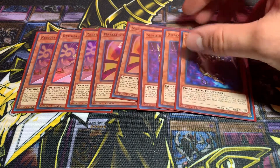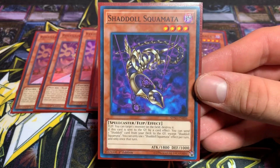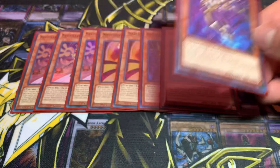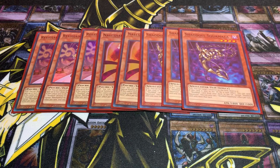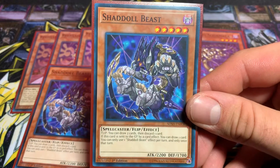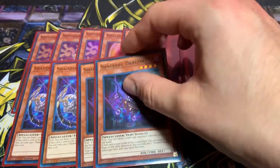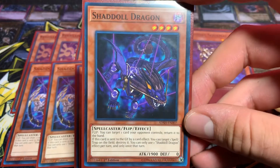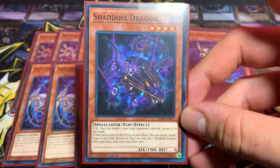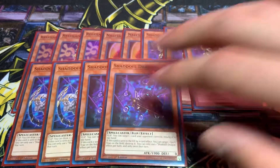Next up we run three of the Shadoll Squamata. In the $30 build you definitely have to run three of these — really good. Two Shadoll Beast to help you draw. And two Dragon. I really like Dragon. It gives you Compulsory and MST on send, and Compulsory on flip, MST on send.